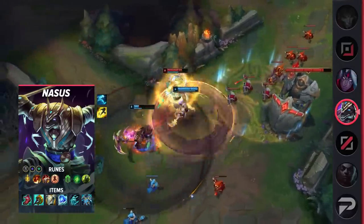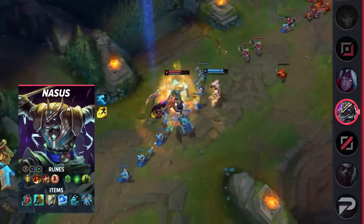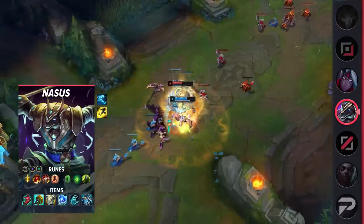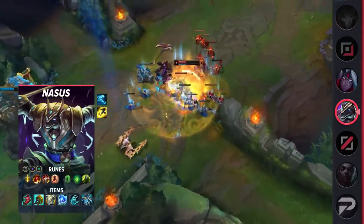Since his E also shreds armor, he's able to deal massive damage whenever his opponents choose to fight him, or if they overextend and he's able to force a fight. For items, build Boots of Lucidity, Divine Sunderer, Gargoyle's Stoneplate, Frozen Heart, Anathema's Chains, and Force of Nature.